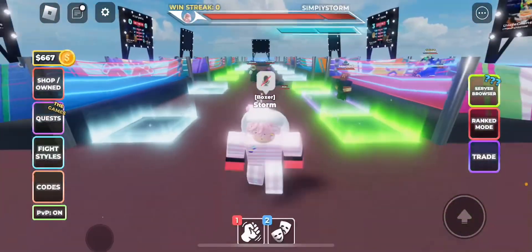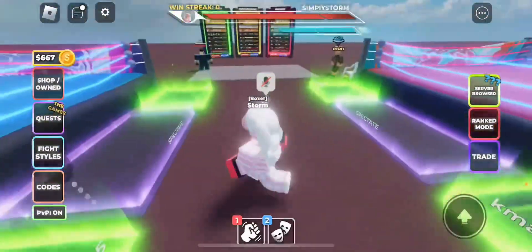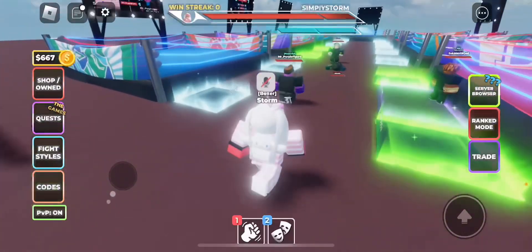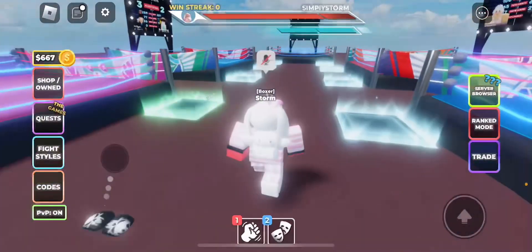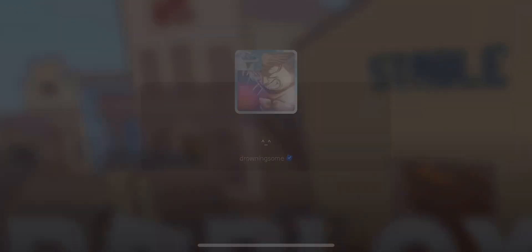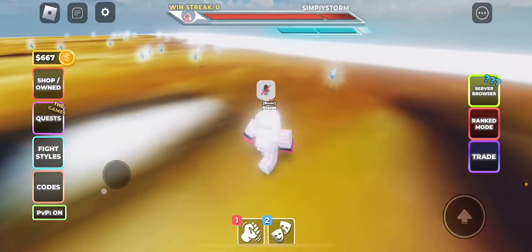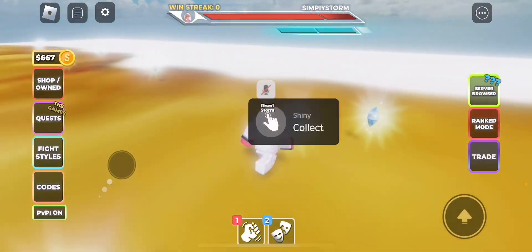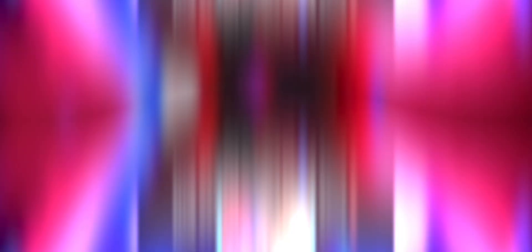From here we have to join a different version of the game, so click over to the server list. On the server list you're going to see a question mark server — it's a little odd, but press connect. This is the most annoying part because the shine is randomized for everyone. Mine was over around a certain area, but yours will probably not be there, so I really can't help you with this shine.